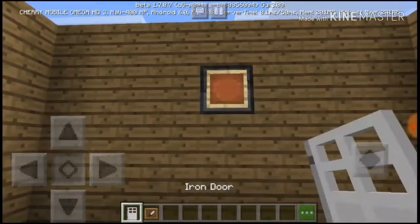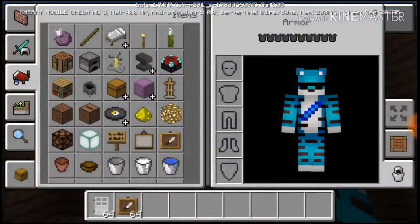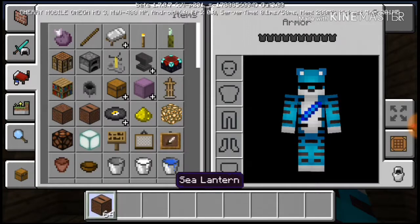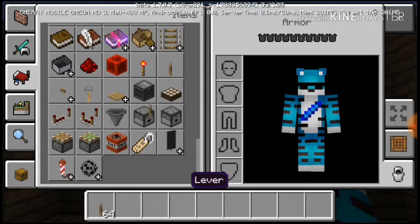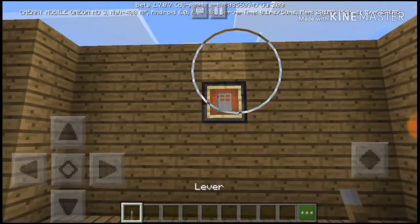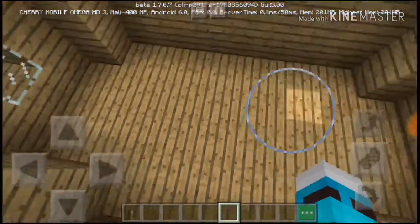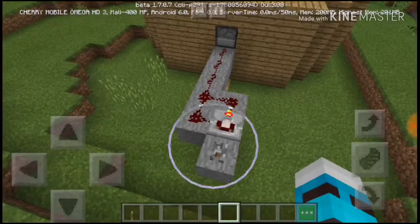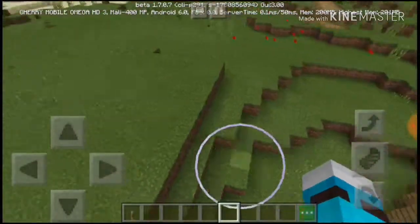Design it with an iron door and an item frame. Put the item frame on the iron door. Then get a lever and place it on top — that's going to be the power switch.